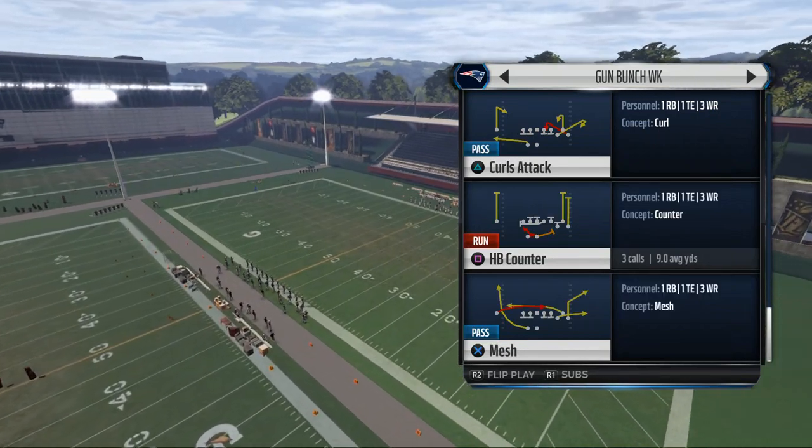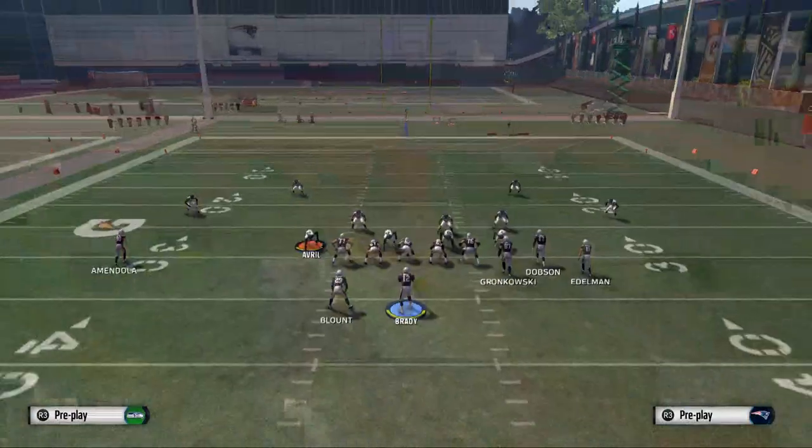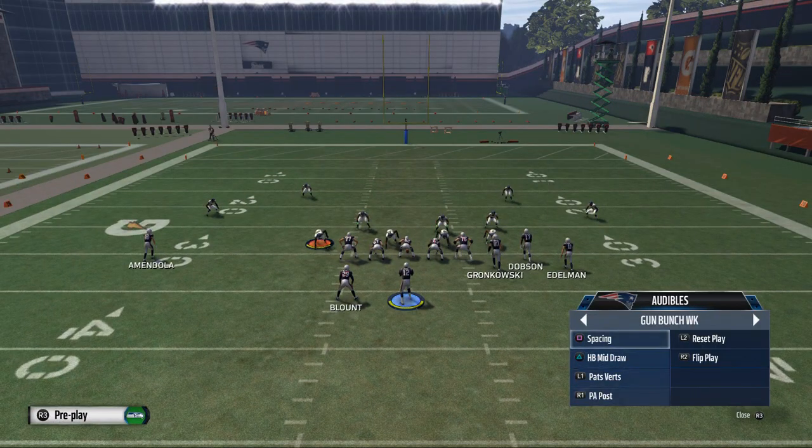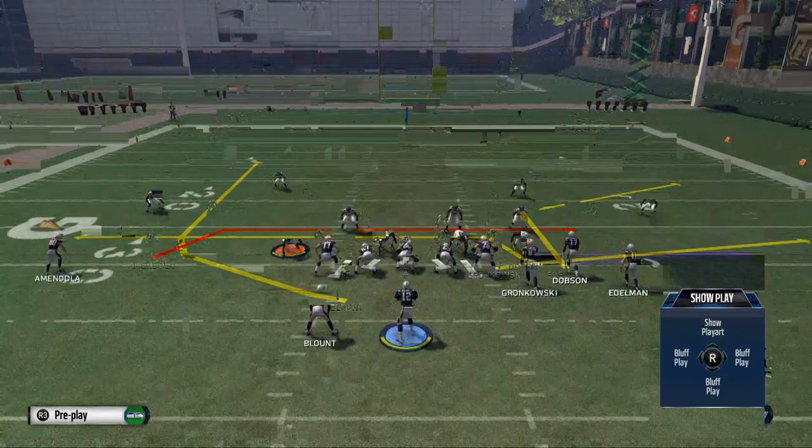We're going to use the play Mesh, because it gives us better routes to show this. It's always good to know your quick audibles - here we have spacing, half-act, mid draw, and PA post, with PA post being one of my favorite passing plays of all time.